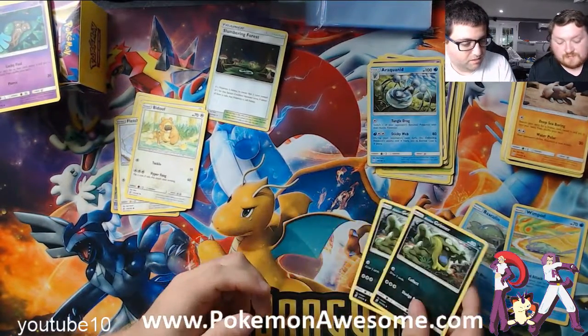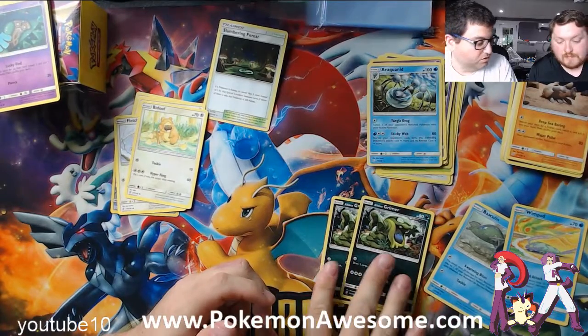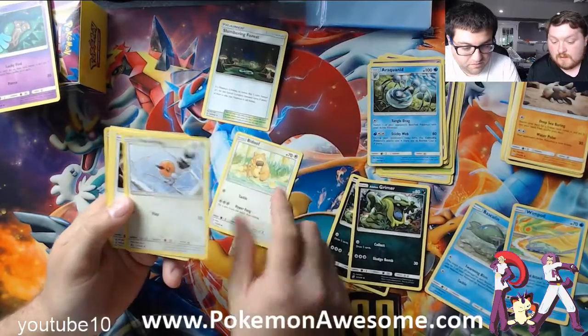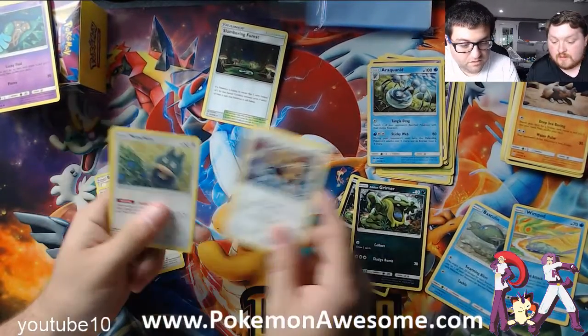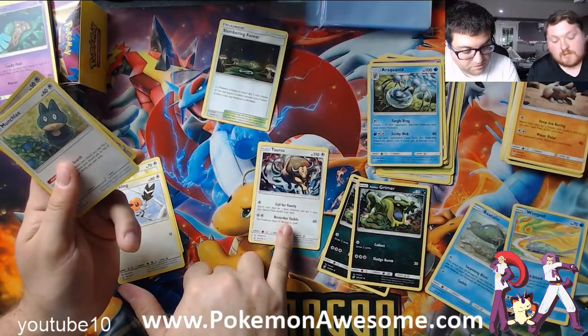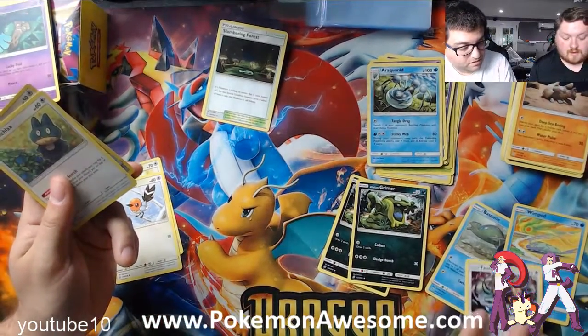Grimers — once we count up what we have, we'll see if we want one or two Grimers. Bidoof, we've always said no. Fleshing, we've always said no. Tauros has the Call for Family attack — just search for basic Pokemon and put them in your hand and on your bench. We probably might put that in there. So it goes there.